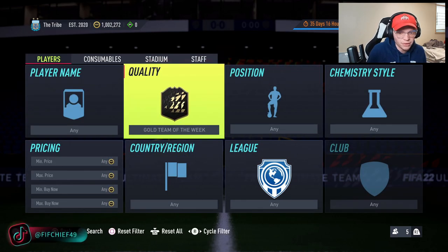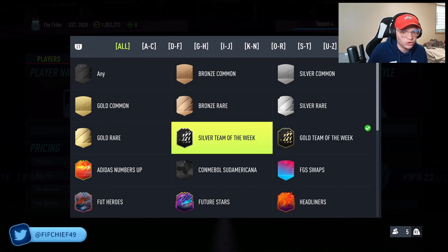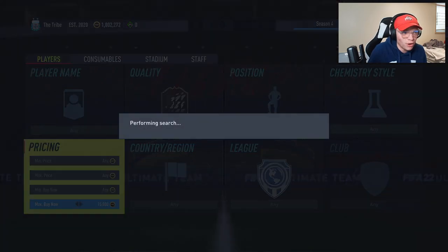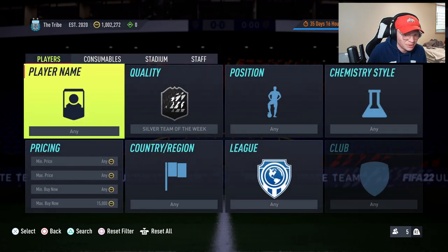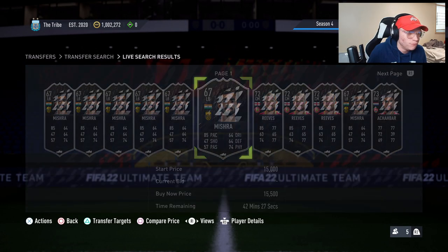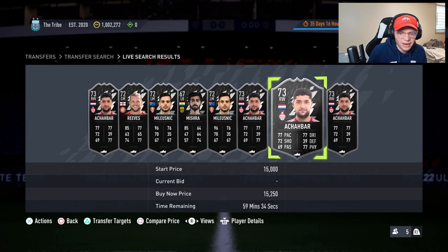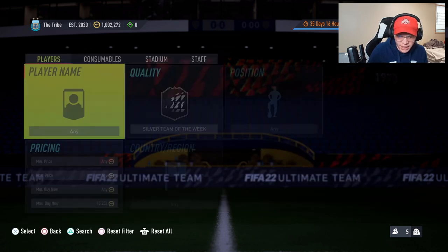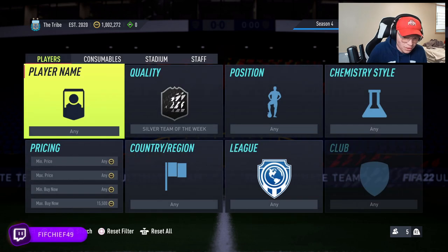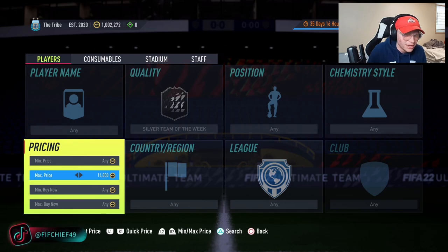Moving on to the next method — something that flies a little under the radar: silver Team of the Week cards. These have gone up because of the SBCs that have come out, and alongside silver SBCs I'm expecting these to rise a bit more. Silver Beasts, Future Stars, and Silver Stars will probably give out a Future Stars token, so I think silver Team of the Weeks are going to rise further.